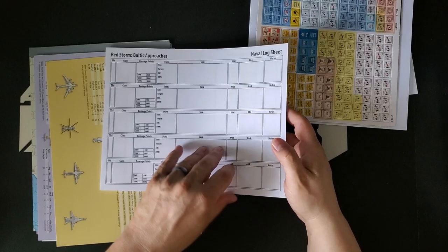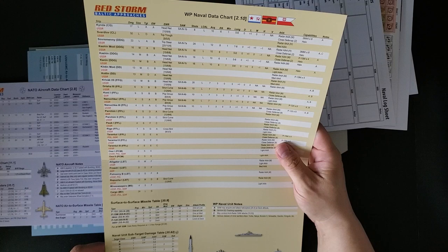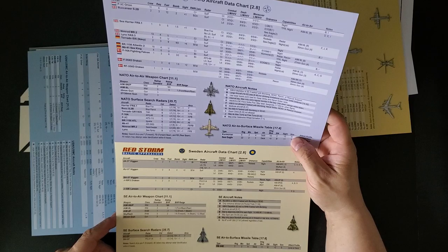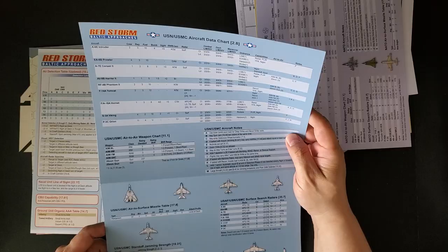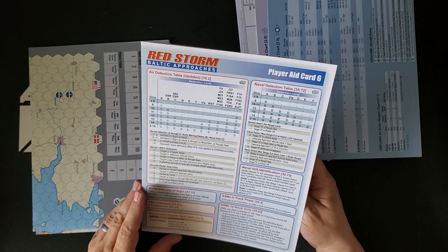We've got some player's aid cards: USSR aircraft data cards, Polish aircraft data card, Warsaw Pact naval data. Interesting if the ships that have been sunk in the current conflict are on that list, but probably not, since those were Black Sea Fleet. Here we have NATO and Swedish aircraft data and NATO naval. Here we have U.S. Navy naval and U.S. Marine Corps aircraft data — a whole bunch of different aircraft. A lot of different aircraft are represented in this game. And this is Player Aid Card 6, which has an updated air detection table, naval detection table, air surface attack table, and scenario random events.